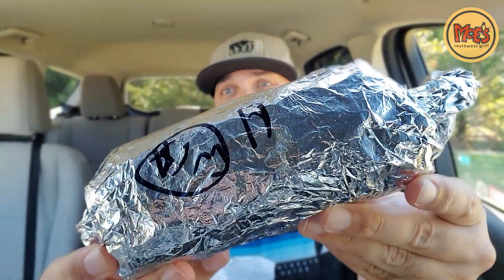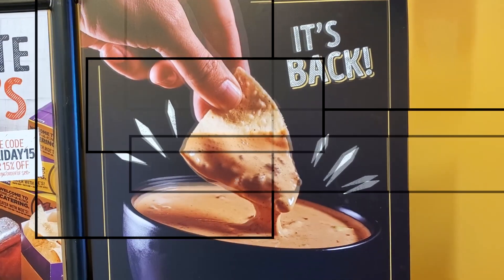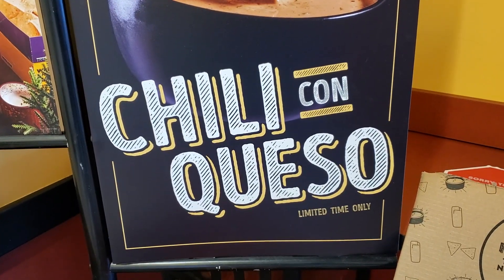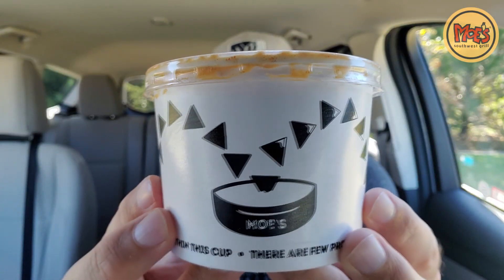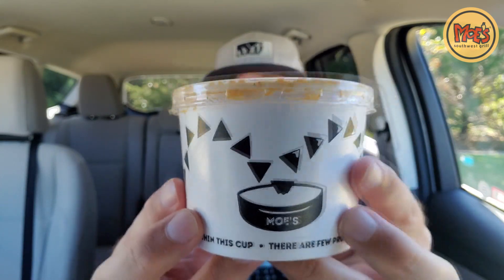I did get a burrito as well. This is a chicken burrito. I went with both chicken options — they sell two chicken options at Moe's. I added the free vegetables: peppers, onions, and mushroom, the southwestern ranch sauce, sour cream, cheese, rice, and no beans. But this is not the star of the show. We might be using that as a vessel to dip into what is the star of the show.